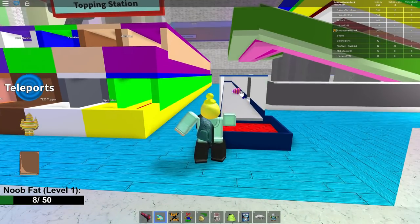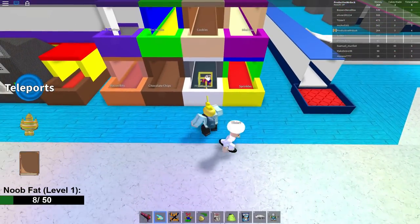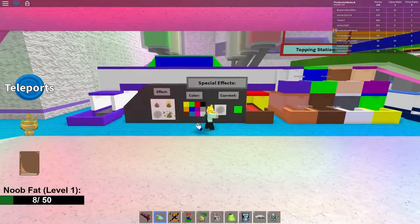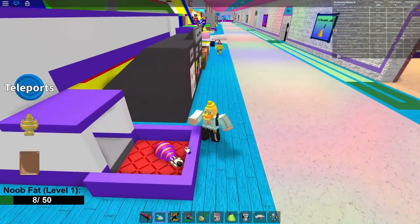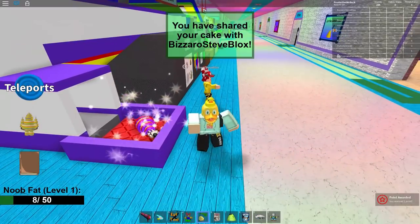And here is the second important part. Grab your cake and then select the 7723 topper which is a little robot. Put it in there and wait for it to come back out. Now you want to select your number five tool which is share your cake. Select the cake and then click on a player, and you have shared it with that player.